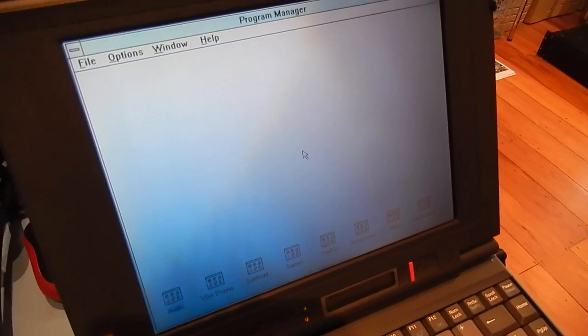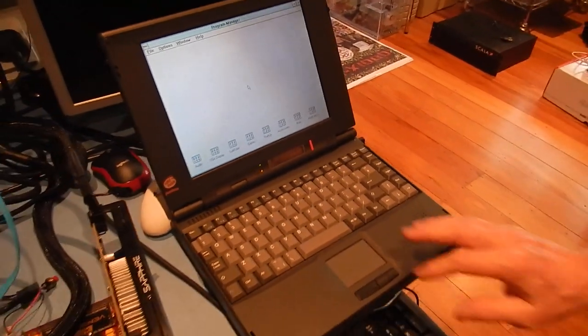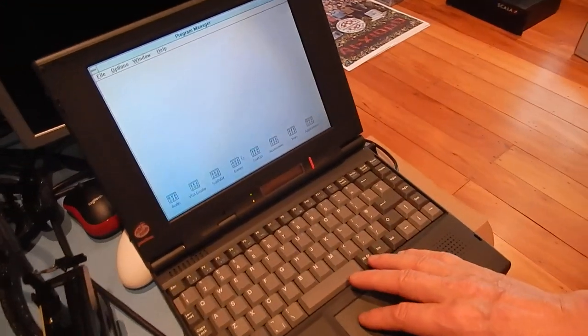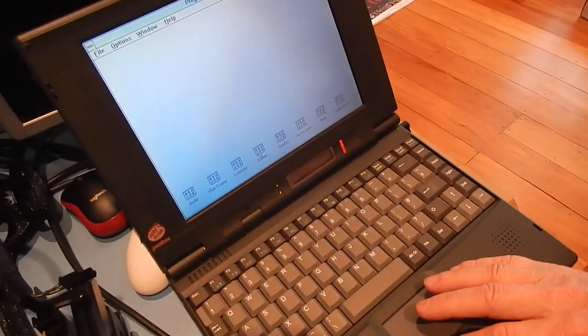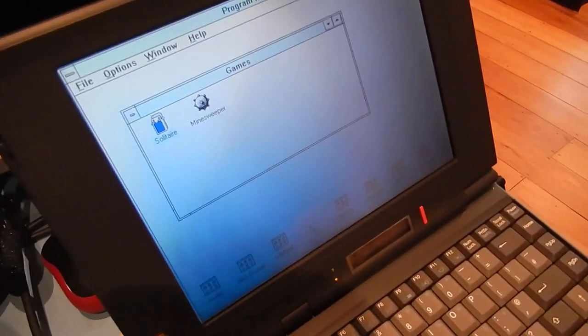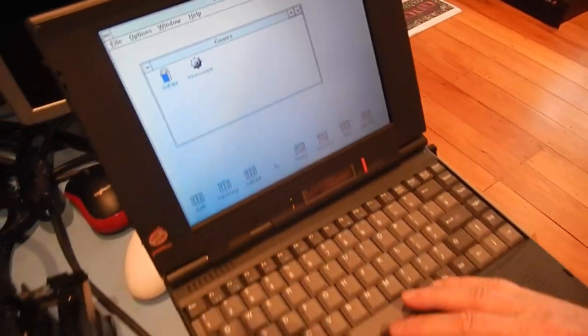And I think that's it. I don't hear any more hard drive activity. Program Manager — that's it. Minesweeper installed there. Yes, there you go. That's 3.1.